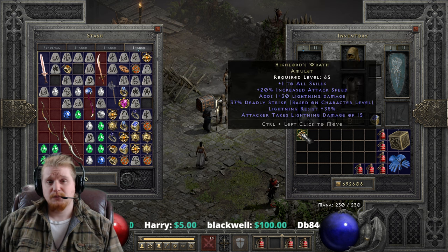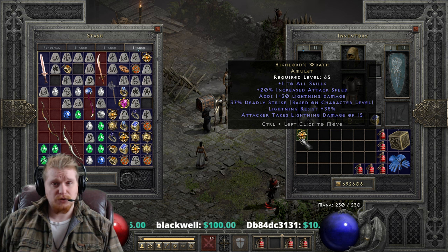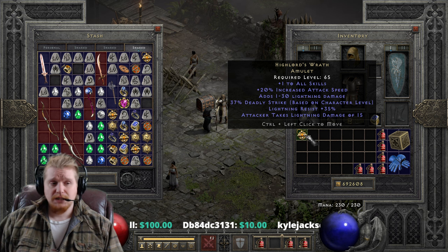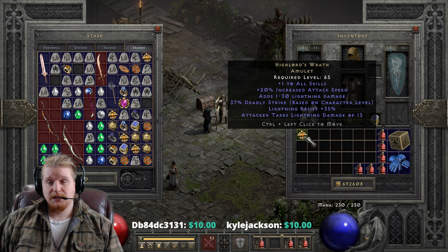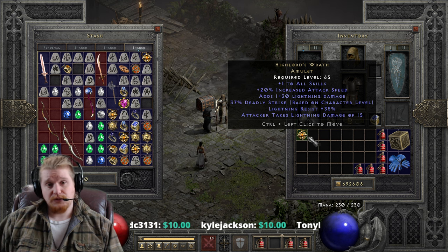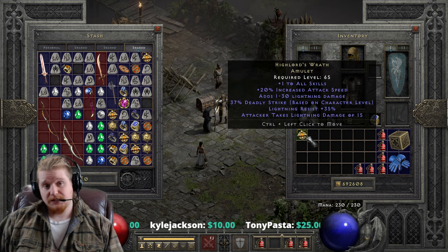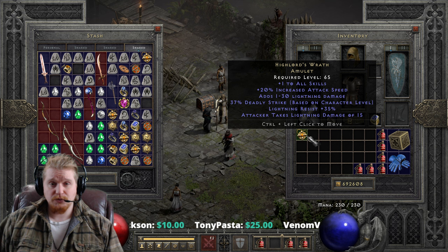This can be stacked with other items that have deadly strike. It can also be stacked with critical strike, which also does double damage. However, you will never do times four. What it does is roll both effects, one and then the other — critical strike always goes first, then deadly strike goes second. As long as one of them succeeds, you will obtain the times two effect, which is very nice.